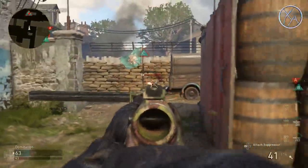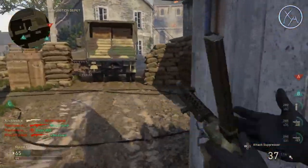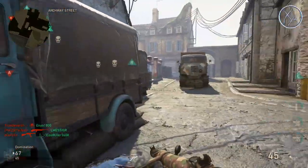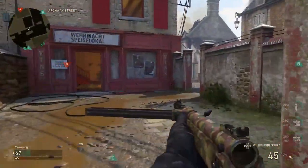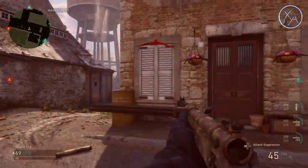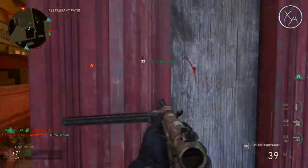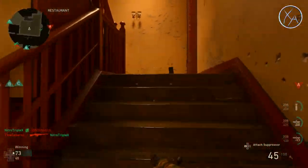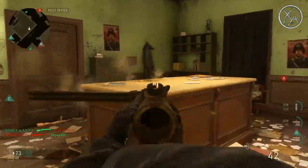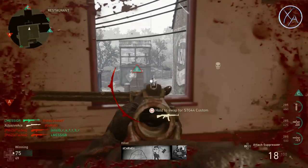So those are the two elements of aim assist in COD WW2. Are they any different than previous Call of Duty games? In previous games there's usually only one option in the menus to enable or disable aim assist, and it turns out it's exactly the same — they just separated it into two different menus. That one selection covered all aim assist including slowdown as well as rotation. So the aim assist system itself has not changed from previous Call of Duties.